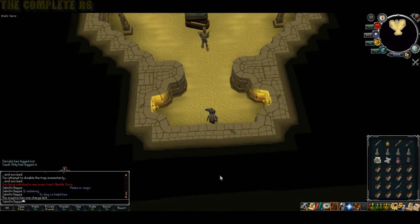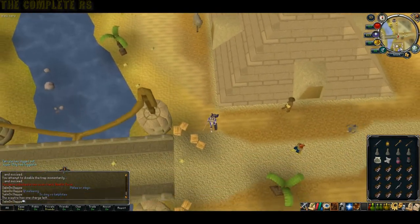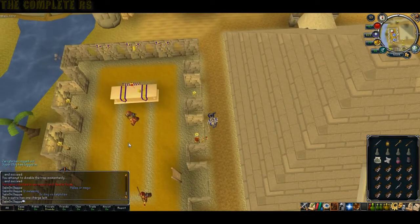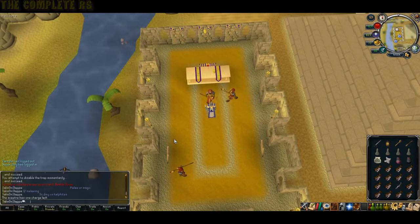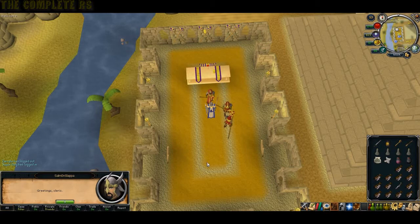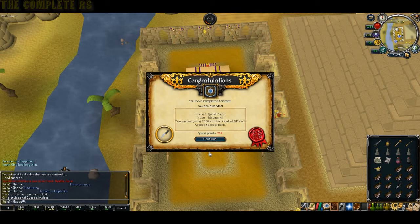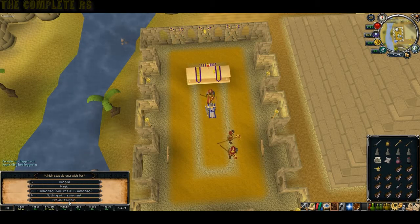The last step is to talk to the High Priest again — and that's it, quest complete. You'll need a few inventory spaces. For completing it you gain the Keris, 1 quest point, 7k Thieving XP, and 2 lamps which give 7k XP in any combat skill. You also gain access to a bank in Sophanem, which is very handy for Pyramid Plunder and just generally having a bank in the desert.